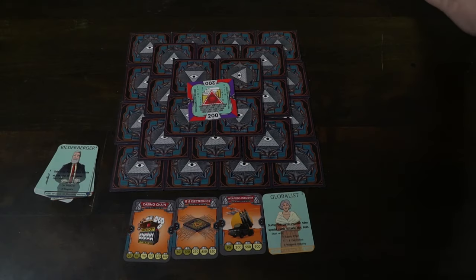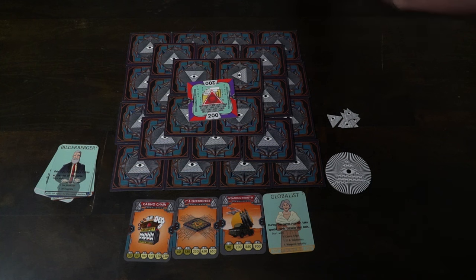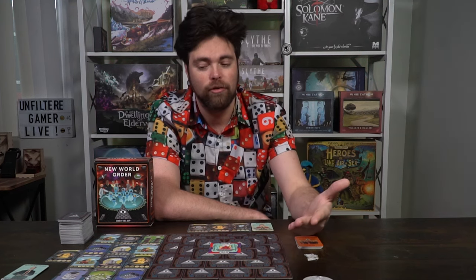I'll take each one of those cards and place them in one of my slots. Each game has a number of slots based on the number of players — in a two-player game there are seven slots, meaning you can have seven different types of cards in the seven different areas. The globalist gets the casino chain, IT and electronics, and the weapon industry to start.